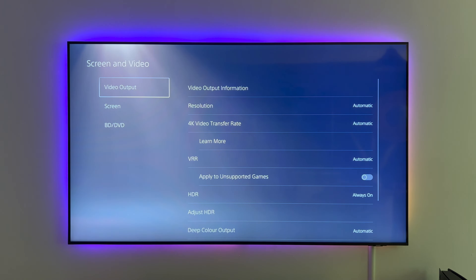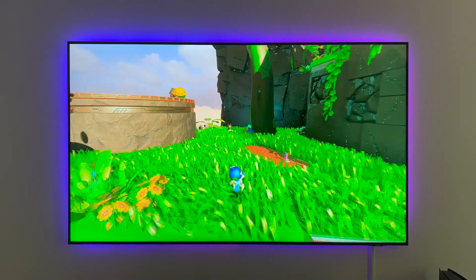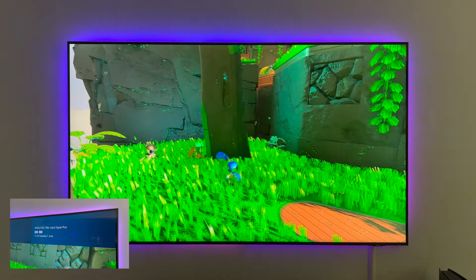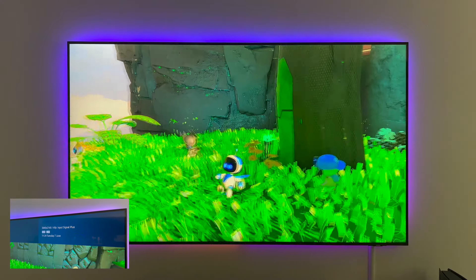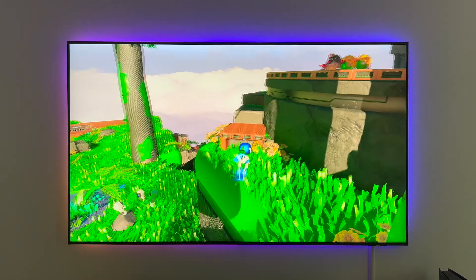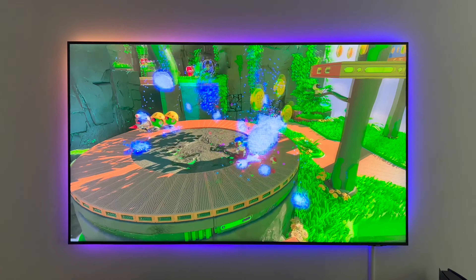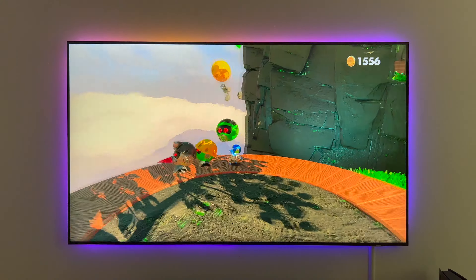Let's go ahead and turn VRR off. Now that VRR is switched off, we are currently at 2160 at 60Hz. The game is still running fantastic, very smooth and very clean — still running at 60Hz. I don't see much of a dramatic difference to be honest. Let's go and have a look at a side-by-side comparison with VRR on and off.